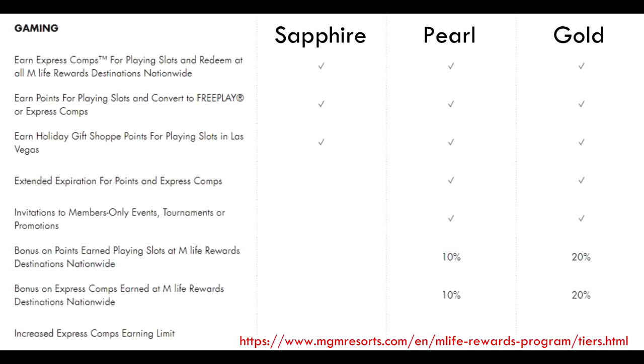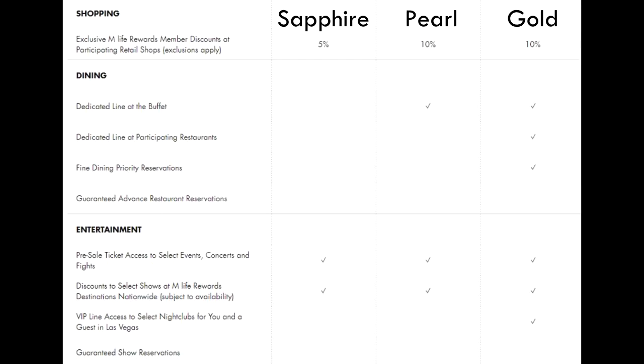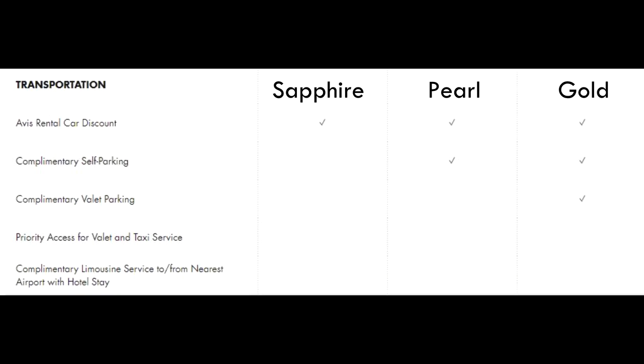The really big benefit of Pearl status that you don't get with Sapphire, which is the default program, is that you get invitations for certain events and tournaments. You get a 10% bonus on slots and comps. You have a dedicated line at the buffet — I go to Vegas for buffets, so this is pretty helpful. And you also get complimentary self-parking, which typically costs about $12 per day.